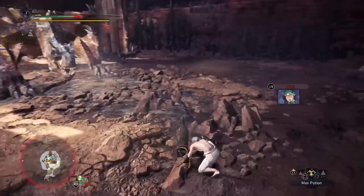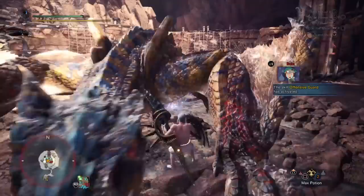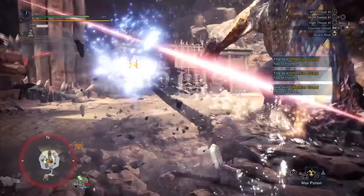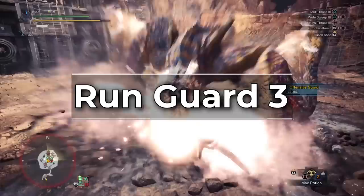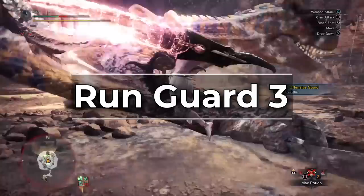Before we talk about the builds, we need to talk about what Lance builds require. There are certain core skills you need in a Lance build compared to just stacking as much damage as possible. From talking to several Lance mains and speedrunners, the general consensus is that Guard 3 is now the minimum needed. There are apparently some matchups where you can get away with Guard 1 if you know how to use Guard Dashes appropriately, but it's still better to run Guard 3 because you barely lose any damage skills to do so.